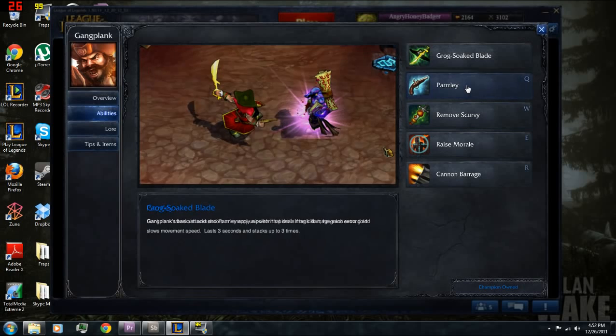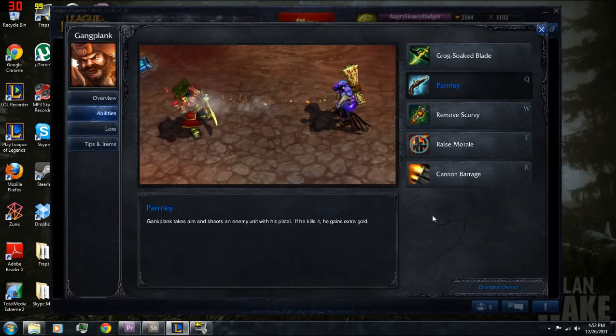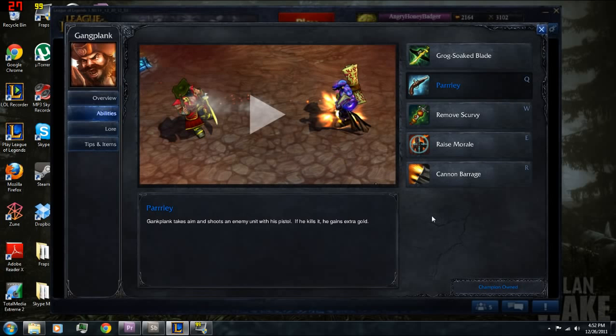Next we'll take a look at his parlay, which is his Q ability. Gangplank takes aim and shoots an enemy unit with his pistol. If he kills it, he gains some extra gold — it works on minions, so you like to use it to last hit. You will chew through your mana a little bit doing that, so we're going to address that by getting some mana regeneration items. It also crits, and we're going to focus on that to deal lots of damage late game.